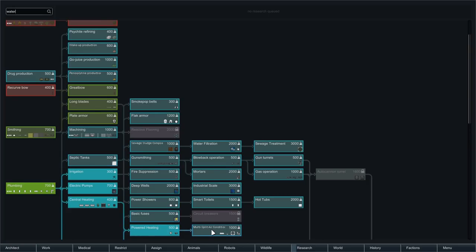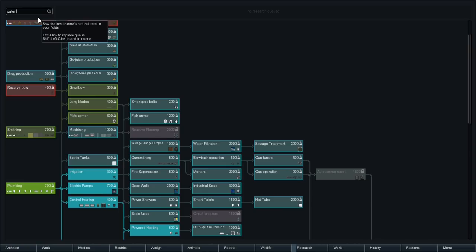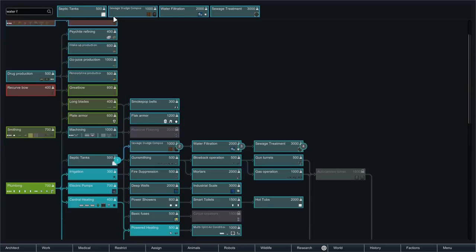Septic tanks, deep wells - deep wells access a much larger area of groundwater, that couldn't hurt. Obviously power showers and some sort of plumbing - toilets - but it's just going to take a long time before we get to that stage. Yeah, septic tanks, sewage sludge compost which we can use on the farms, water filtration, and sewage trimming - that seems like a good idea. After that we'll go for power showers.